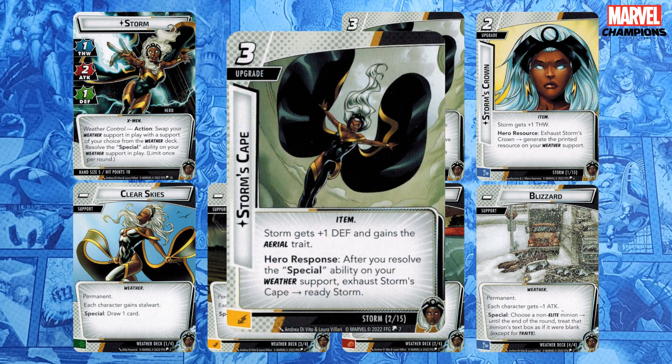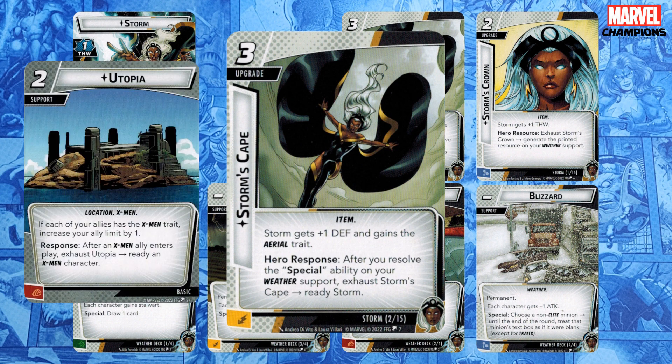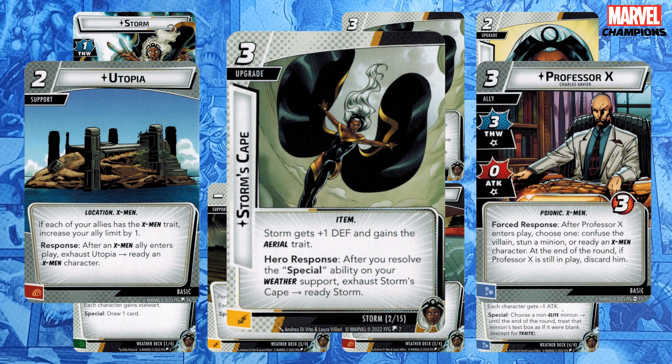Storm's Cape has a hero response which reads: After you resolve the special ability on your weather support, exhaust Storm's Cape — meaning everything before the arrow was a cost — ready Storm. Resolving the special is a cost, so you have to be able to resolve a special to ready with Storm's Cape. If you can, that's a free ready every turn. Extra readies can be great in Storm because Thunderstorm gets you up to three attack. The Ally Forge can find you Utopia, which will ready you when you play an X-Men ally, and Professor X can ready Storm too.